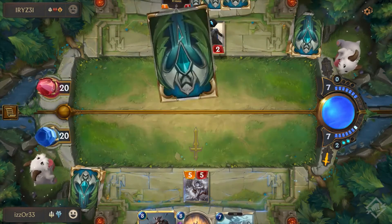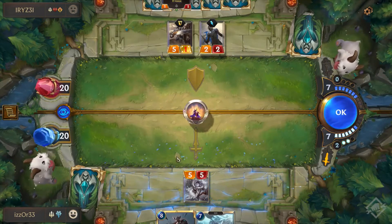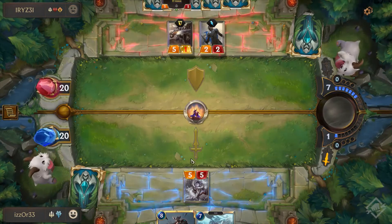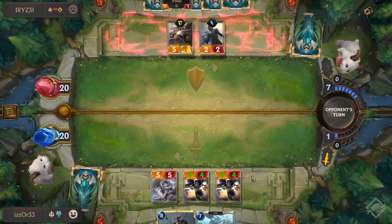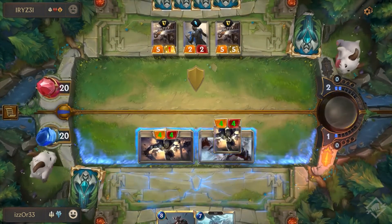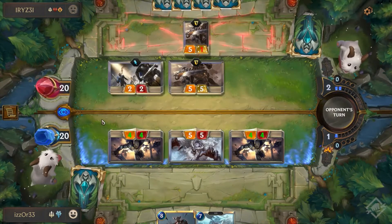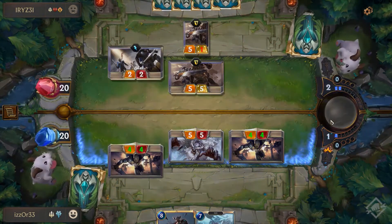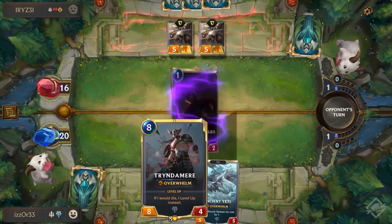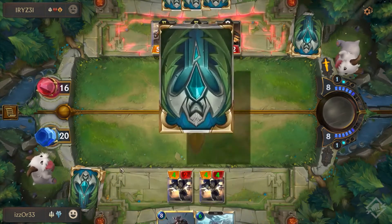We are coming in with eight mana now. Bring in two Dauntless Vanguard — he can't react to it. We're going to get some damage out here, clear some of the board. We should kill at least two and keep one alive. We'll do four damage — okay, that's fine, I'll take the lead. Next round the Ancient Yeti goes down to six cost.